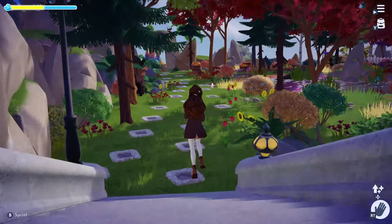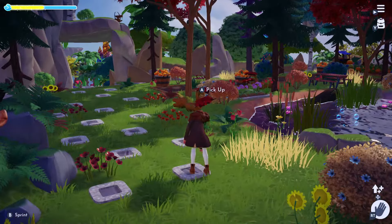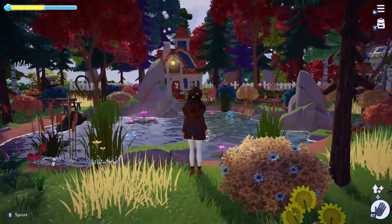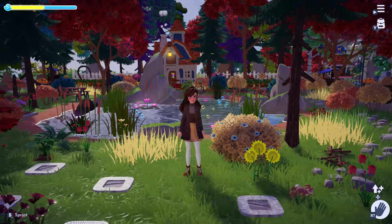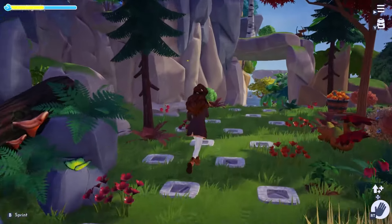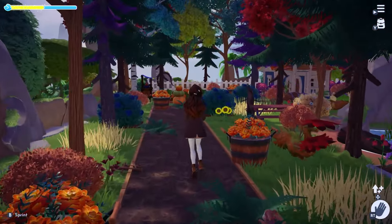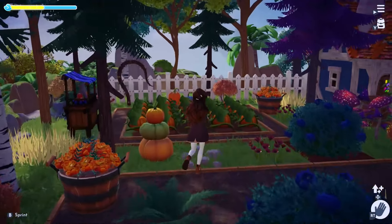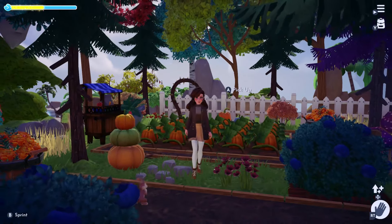If we head to the left, I have created a very natural path that encompasses the pond in this area. This is Goofy's home. I'm sticking to a fall theme here. We have pumpkin patches and I also incorporated the blueberry bushes as they matched Goofy's color palette very well.